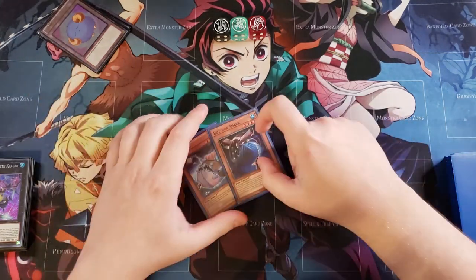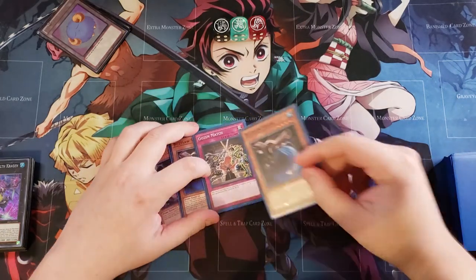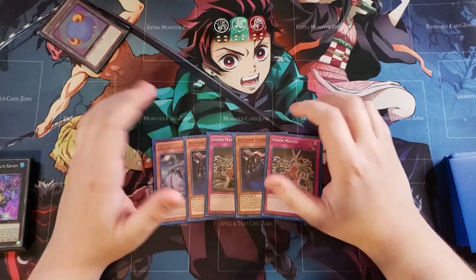We're going to draw: a copy of Silent Angler, a copy of Buzzsaw — that's pretty good right off the bat — a copy of Gozen Match, we've already got the lock, another copy of Buzzsaw Shark, and another copy of Gozen Match because you really want to establish that lock.